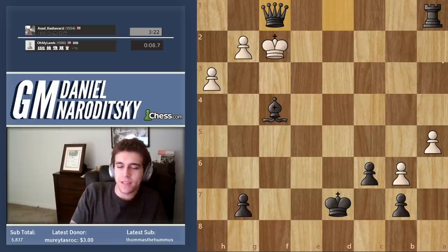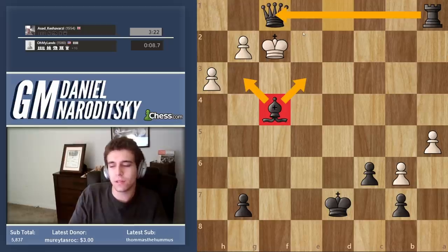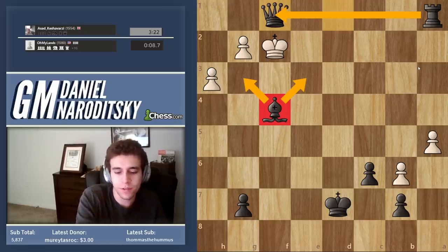That was much simpler than it seemed — this is just a forced mate. That was an elegant finish. I like this kind of mate. Bishop covers these squares, rook defense, queen covers those squares.